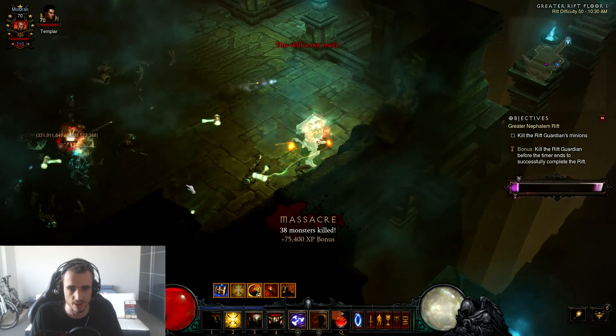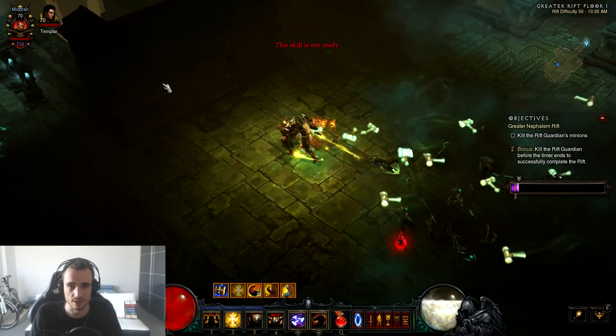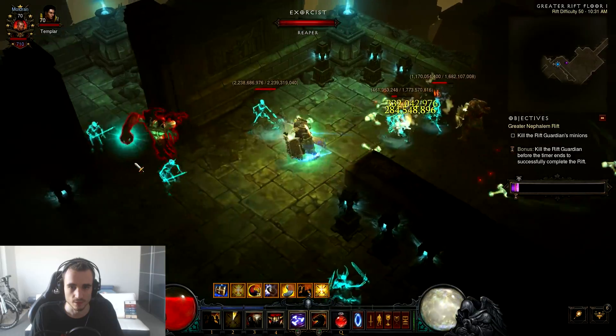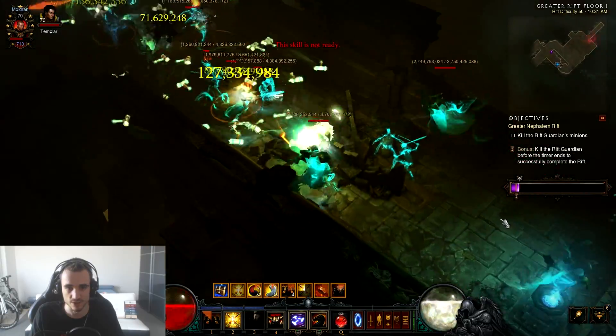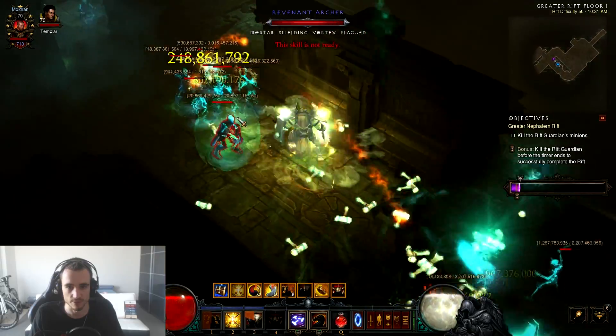You can see here I'm in the buff part — 61% right now. This is the Taeguk stack. You always have to keep attacking so you don't drop it. You can see there's a lot of hammers flying around. Always use Provoke — which is life on hit — for Wrath generation and you keep going. Throw in your offensive skills, pull everything, kill everything — that's pretty much how the build works.